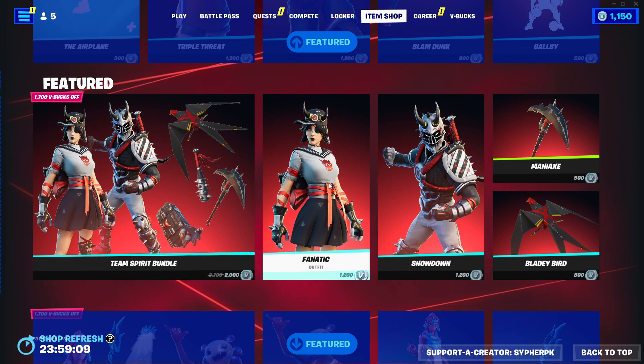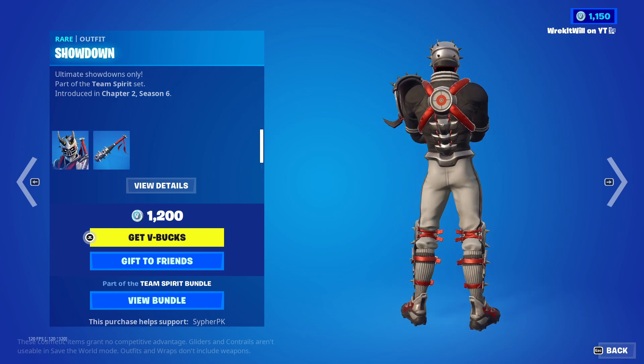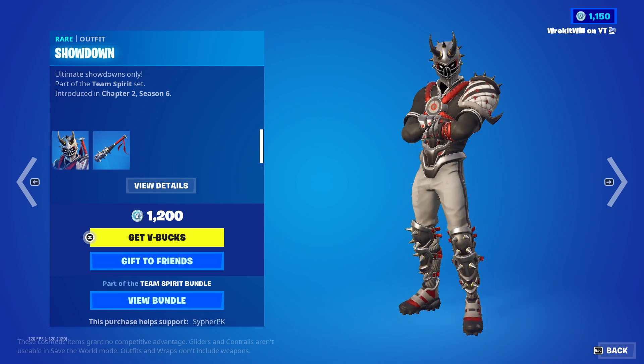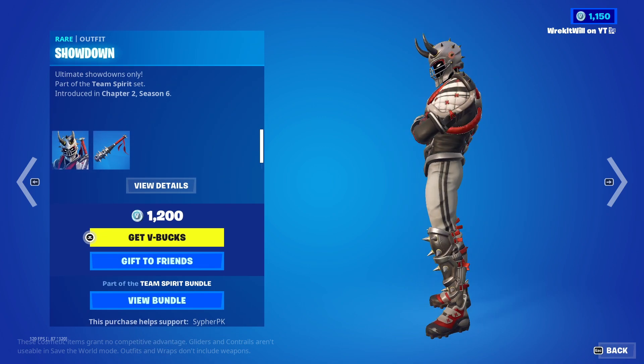We got the Team Spirit bundle back with Fanatic and Showdown. That Showdown skin looks sick — I don't remember seeing this before, it's really cool. I just zoned out thinking it was a football skin, but is that baseball? Oh my gosh, that might be baseball. Yeah, that's baseball — I'm stupid.